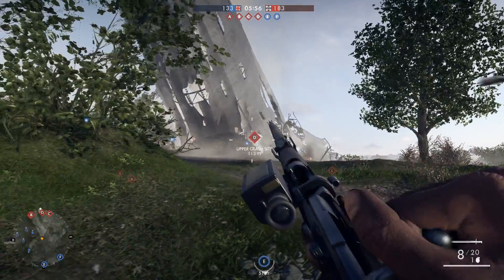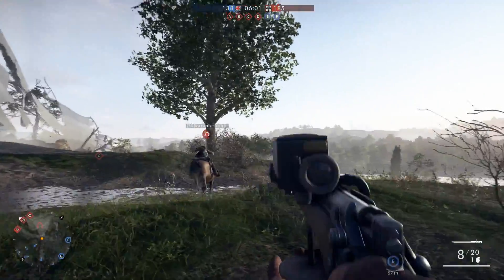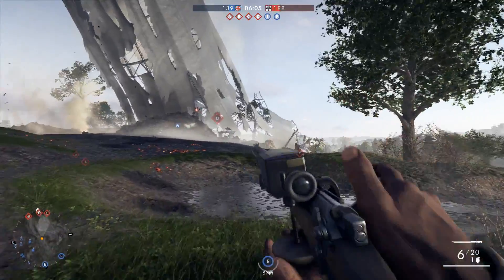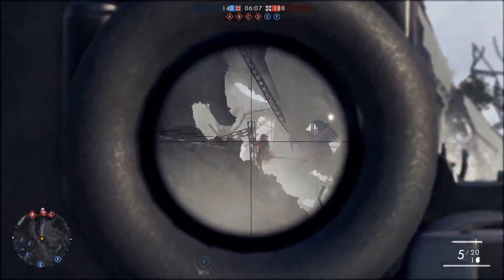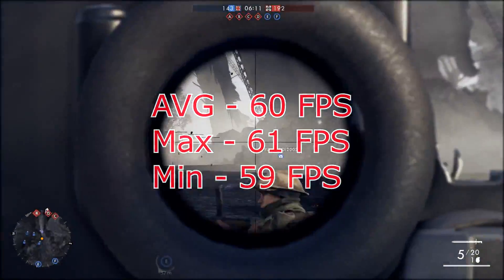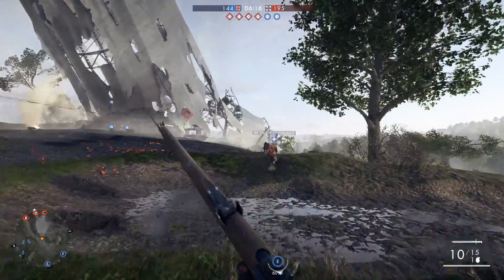The last game we'll be testing is Battlefield 1. This game has really awesome graphics. We ran it at 1920 by 1080 at max settings. We had a minimum of 59 FPS, a max of 61 FPS, and an average of 59.9 — basically just 60 FPS.